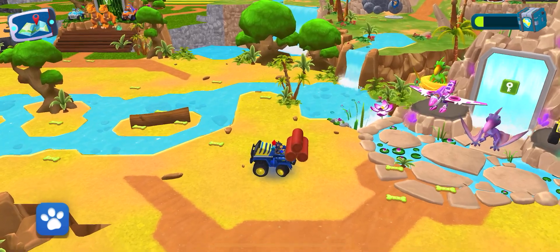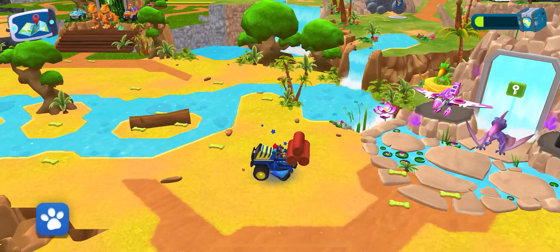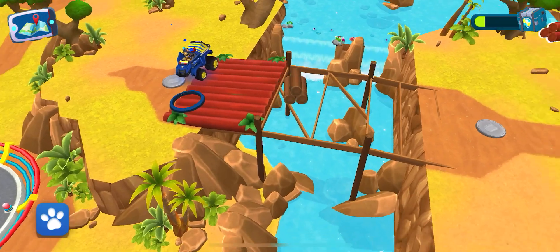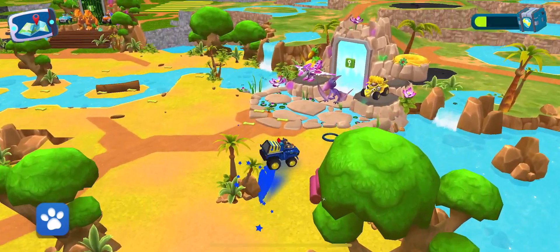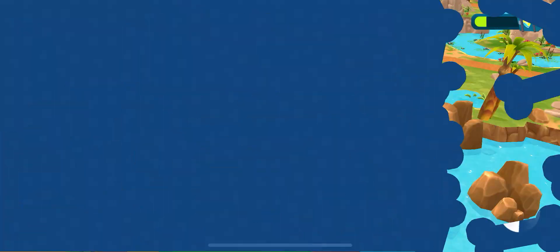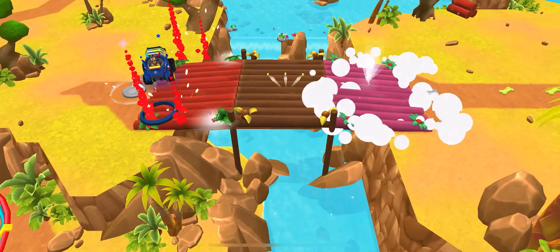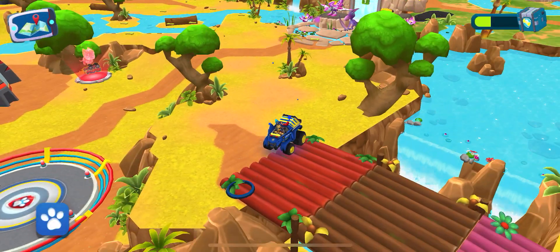Yes, you found logs! Bring them to the platform to build a bridge. Uh-oh, the bridge is out — we'll need to fix it. See if you can find wooden logs and bring them back here. Nice one, let's go build! Welcome to the waterfall mountain. Perfect, you're a natural builder — let's cross the bridge!